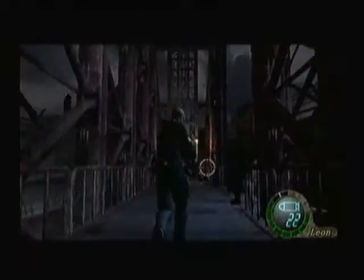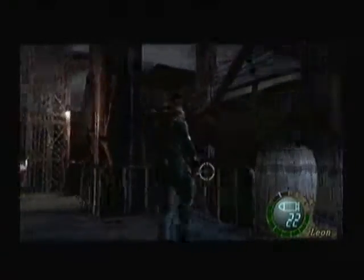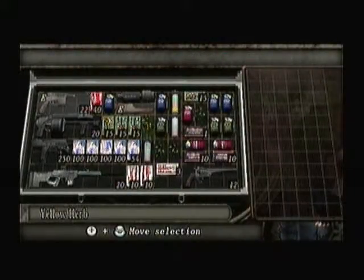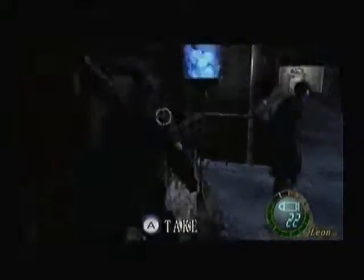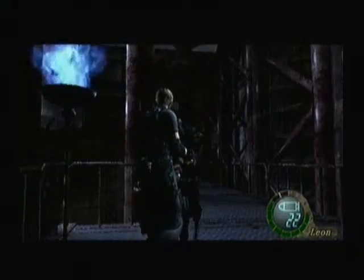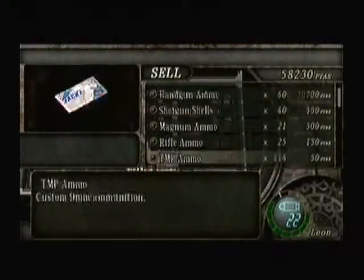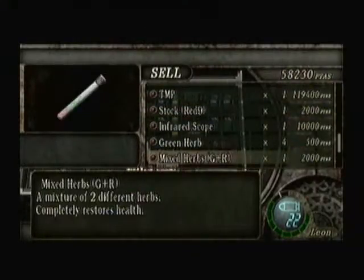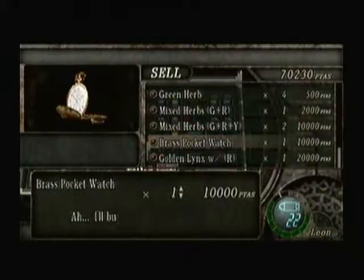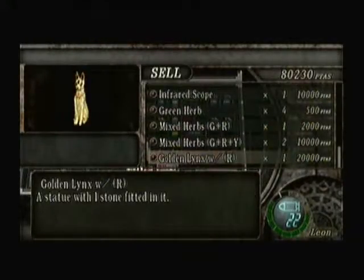Get some yellow herb up in here. Go ahead and do that. And these two — rifle ammo and incendiary grenade. We've got some things to sell: emeralds and brass pocket watches.